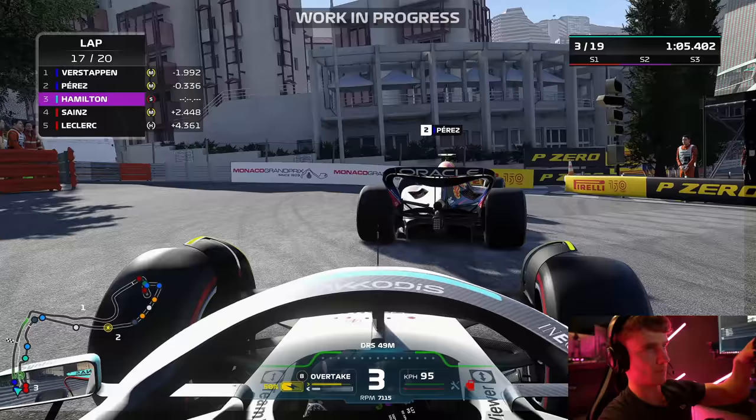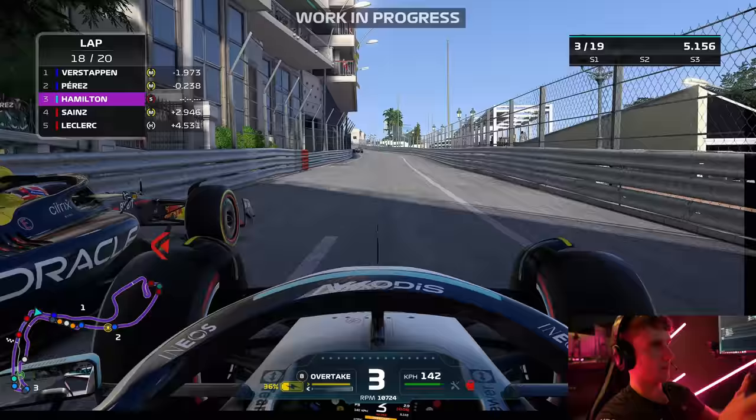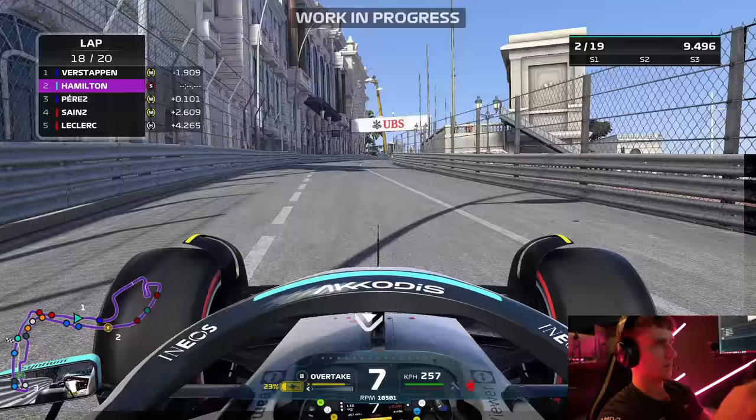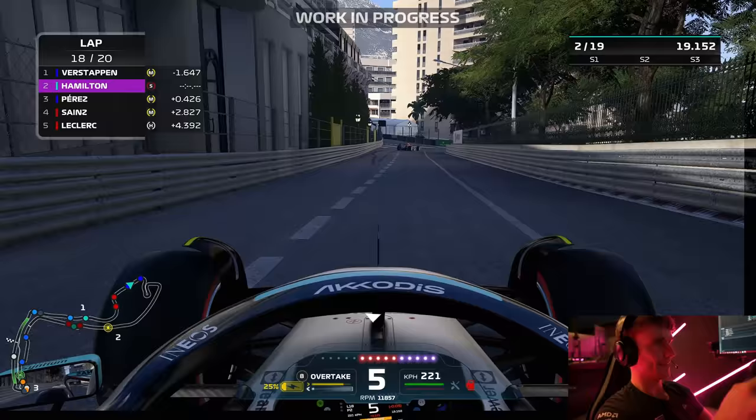Alright, this one is crucial — we need to get past Perez. On the switchback maybe. Nice one — P2! We gained 1.7 seconds on Verstappen on the last lap, which is exactly what we need to catch up before the end of this last lap.